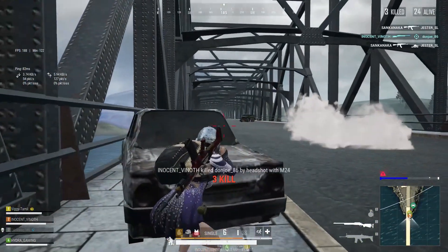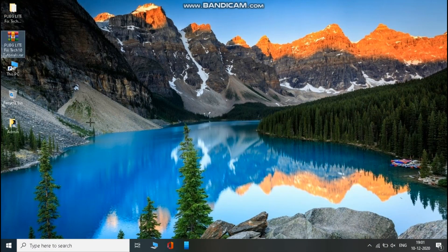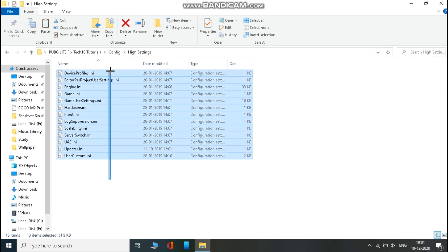So let's start the video without any further ado. Download this file from the link in the description, extract it, and then open it. Now open the config folder. According to your PC specs, open the respective folder and copy everything from there.